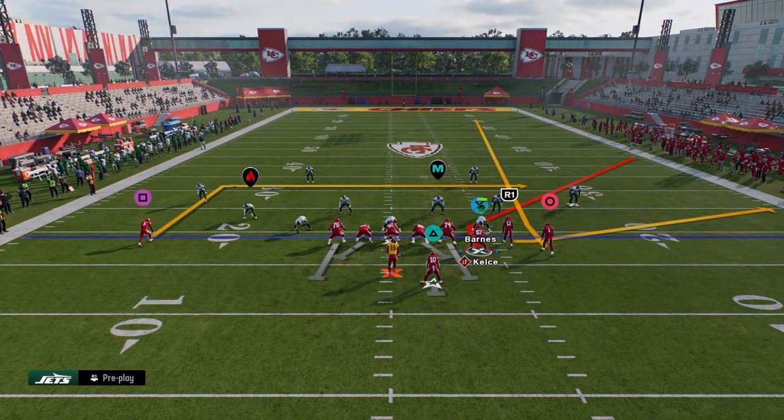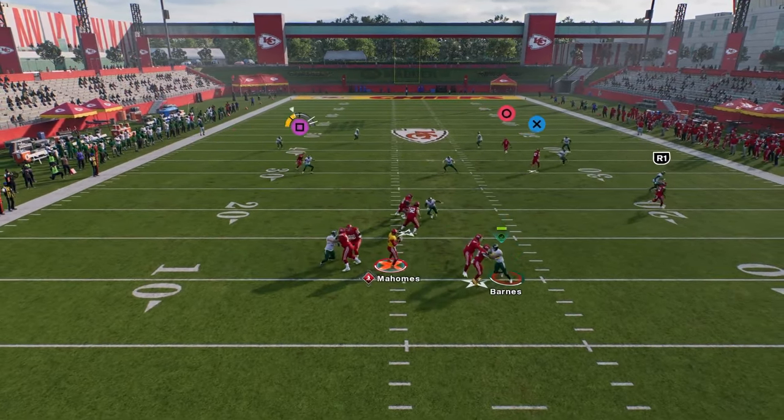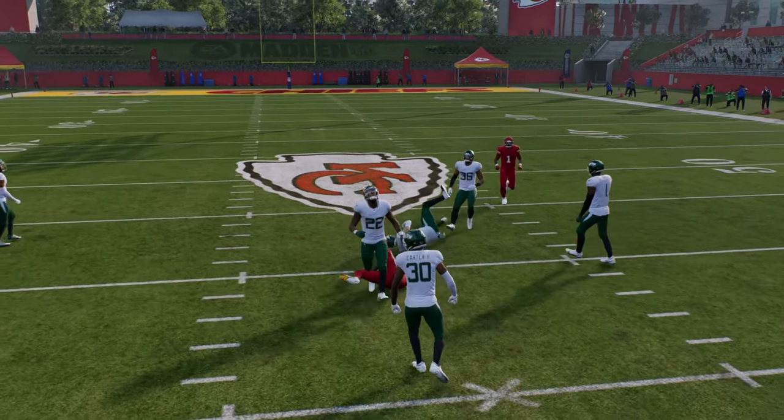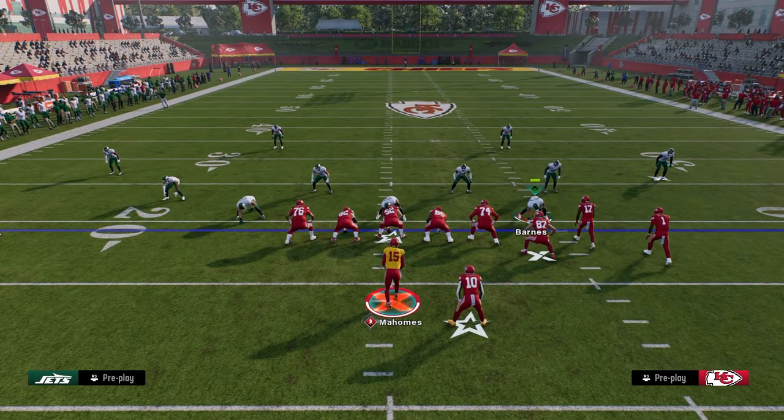It might be the Dolphins who technically have a faster receiving core, but the Chiefs receiving core is paired with Mahomes' arm. There you see that against cover four — or cover three. Another thing we can do to cover three is if the cover three cloud was flipped: a lot of times this post route has a good chance of crossing the face of the middle third and getting into a soft spot.